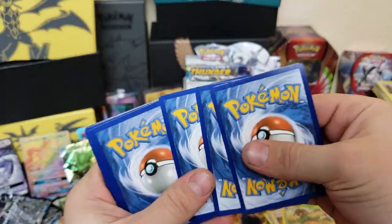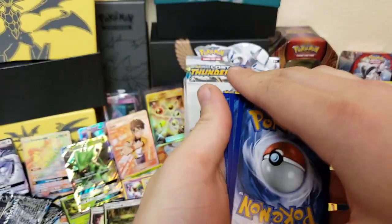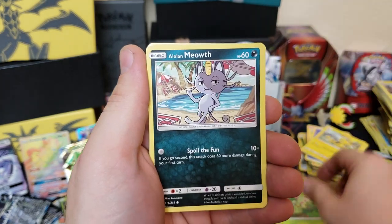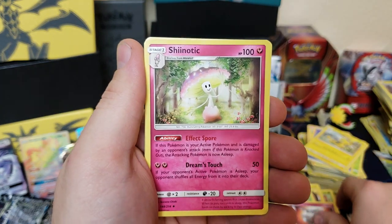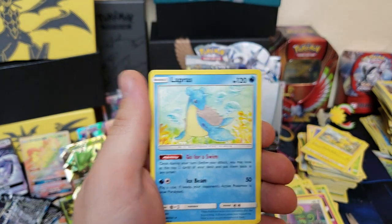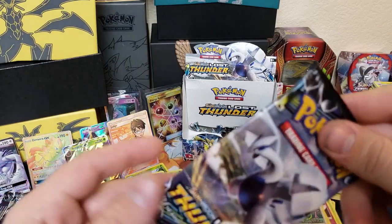We can still get something good. We got Peck, Scyther, Stunfisk, Chikorita, Meowth, energy, Carbink, Shatonic, Kecleon, Larvitar, and a Lapras. Four packs to go!